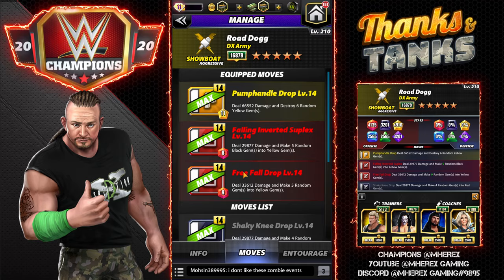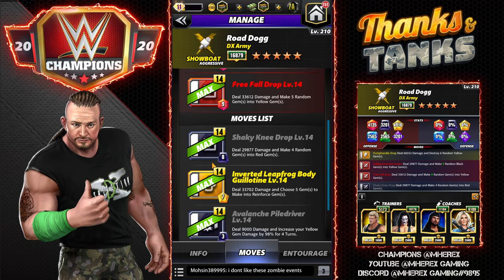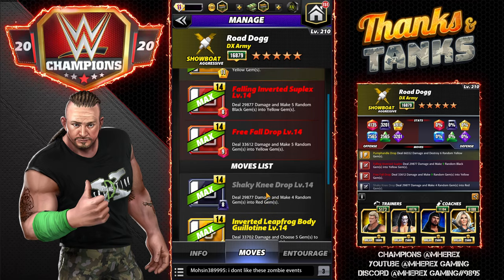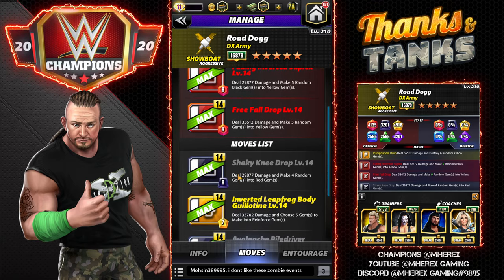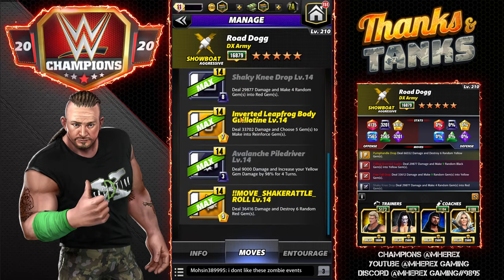Let's look at his moves. He has one move that so far as I can tell is completely useless — the inverted leapfrog body guillotine. I see no use at all to make reinforced gems, so I won't be using that one. The Shaky Knee Drop makes four random gems into red gems, but it doesn't flow with anything, so I also won't be using that move in this preview.